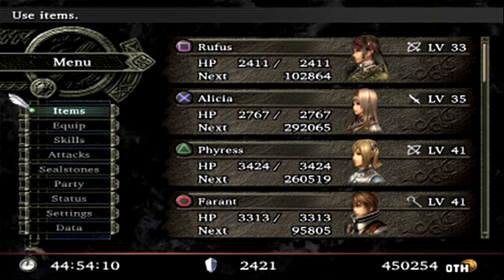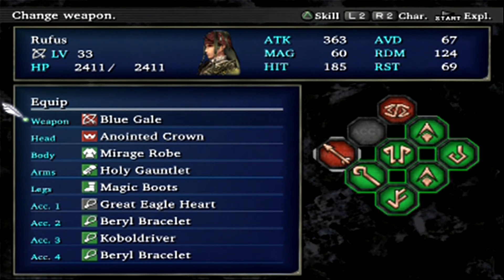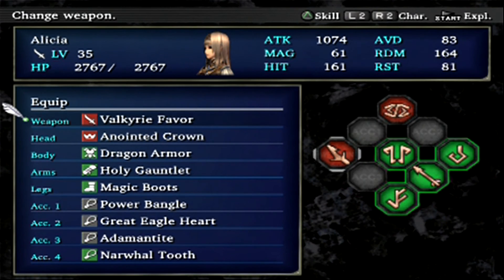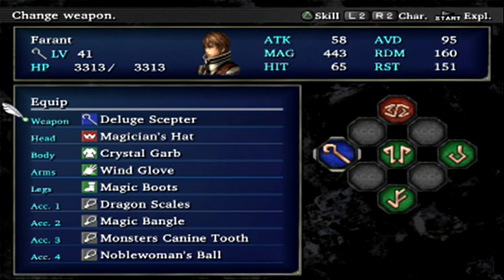Let's take a look at my setup. Most notably, I put Rufus at the front of the party to take better advantage of his Killing Thorn attack. Gave him the Blue Gale, as mentioned earlier, and anything to boost his attack power - even though that is completely irrelevant. Alicia is the same as always, although I took her off the extreme 1HP setup. Gave her the Adamantite instead, although that's going to be replaced later on in the dungeon. Fyrus and Ferrant are the same as always - anything to boost their magic power. Dragon Scales will be replaced very shortly into the dungeon.